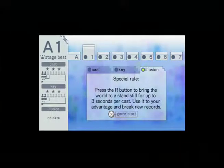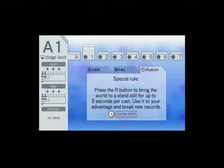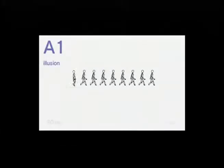Press the R button to bring the world to a standstill for up to three seconds per cast. Use it to your advantage and break new records. I'm not exactly sure what that means, so let's play this and see.